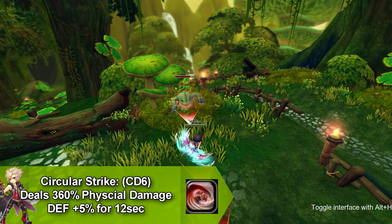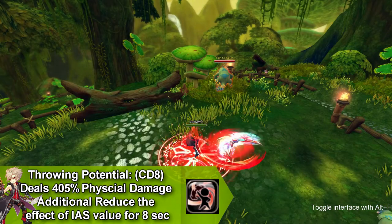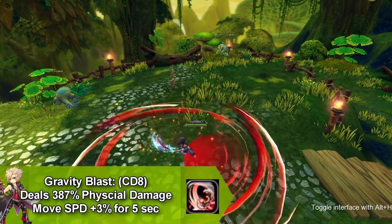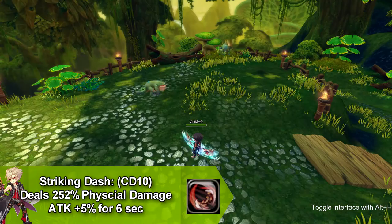Our next skill is called Throwing Potential and it does physical damage and additionally reduces the effect of IAS value for eight seconds. This skill goes on cooldown for eight seconds. Our next skill is called Gravity Blast and it does physical damage and increases your movement speed by three percent for five seconds and goes on cooldown for eight seconds.